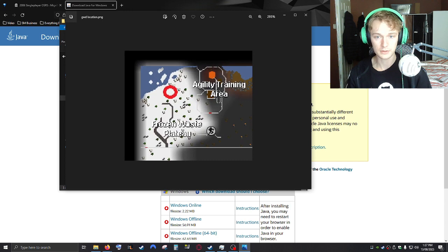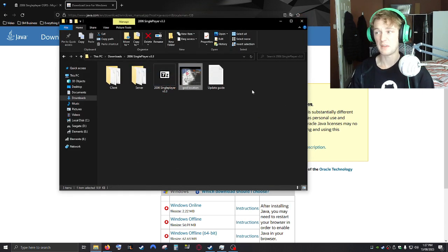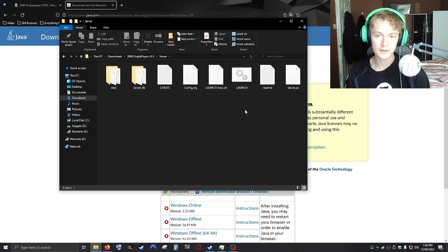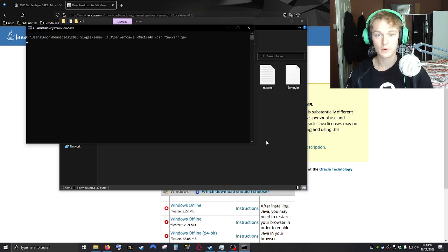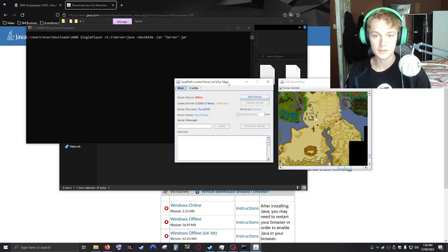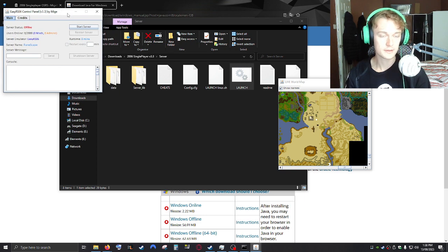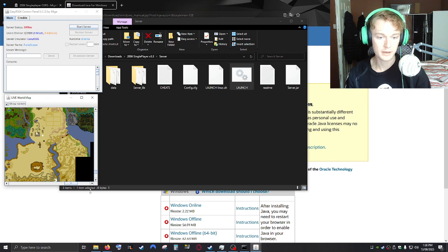The other file that's included is the God Wars location — if you want to go to God Wars it's in the frozen waste plateau near the agility training area. To actually run it, the first thing you do is run the server. All you need is that launch command — don't click anything else, just run launch — and then you'll get a command terminal pop up. Minimize that and you'll get the control panel and the map.